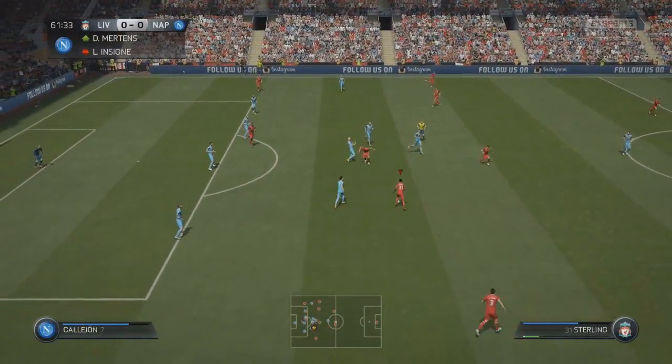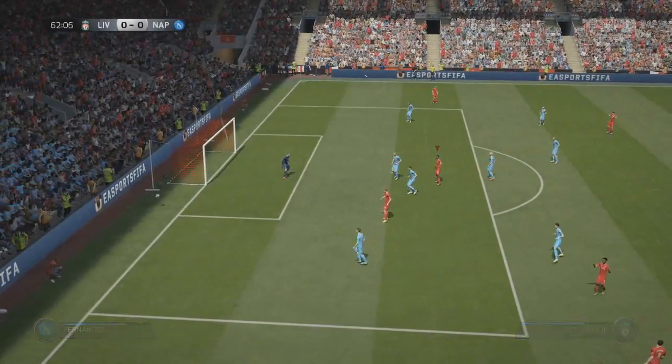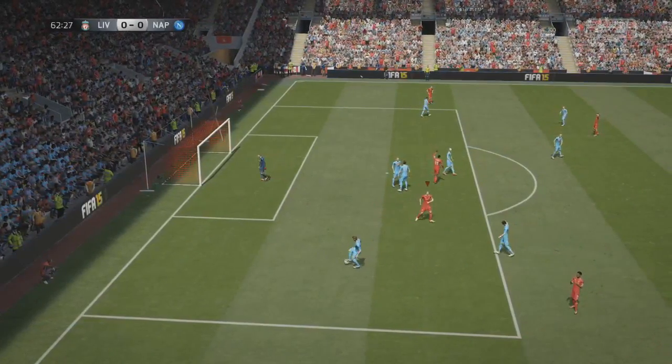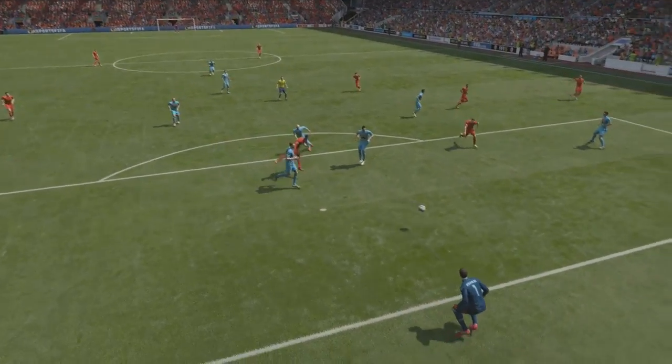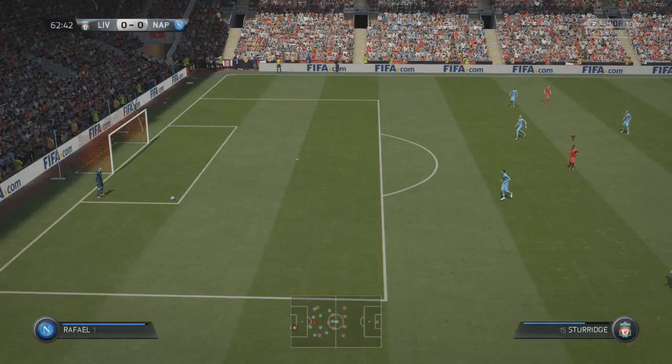We'll try and use Sterling here — get the ball into Daniel Sturridge who might get the shot off, and he has done. But that is a terrible shot. Should be getting that on target, Daniel Sturridge — clear opportunity, all he had to do was get it towards that bottom corner. That was going to be 1-0. Disappointed with that finish.